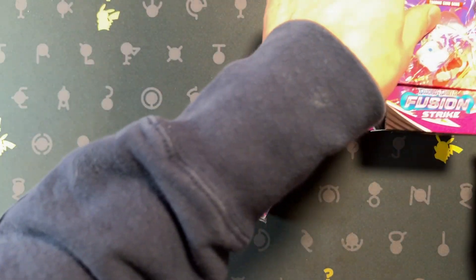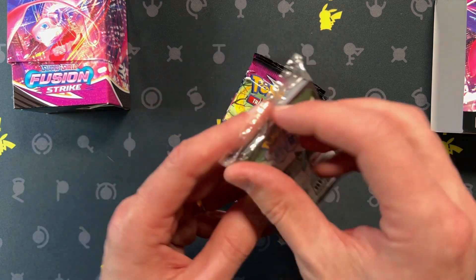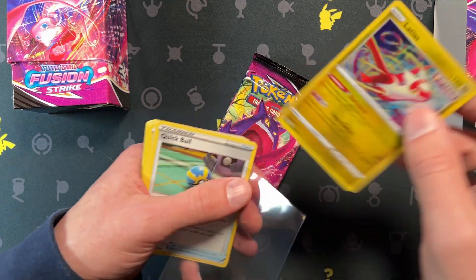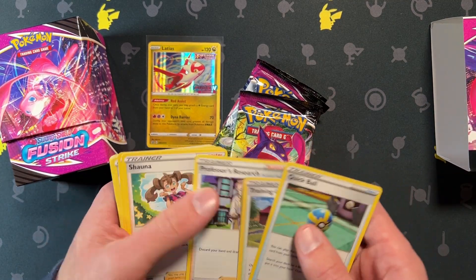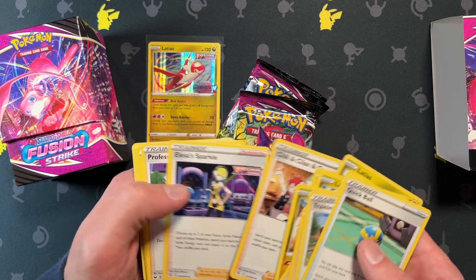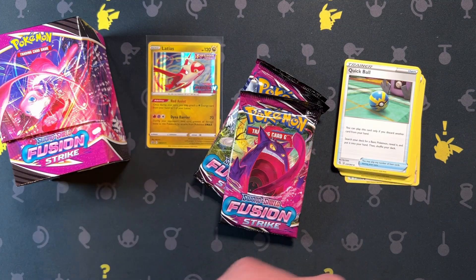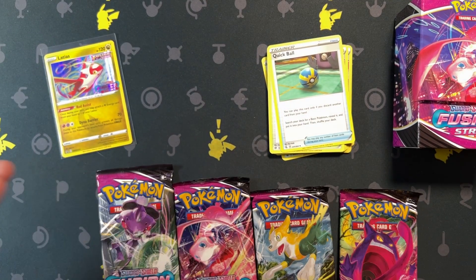Let's see what we got — we got Latios! Let's go ahead and look. Toss the trash aside, get a sleeve for this guy. Very nice. We have Quick Ball, Training Court, Bruno, Latios, some energy cards, Meloetta, Smeargle — a bunch of different cards. This little thing is trash, toss that away. Deck box can go over there — I keep those. And then we have four packs.